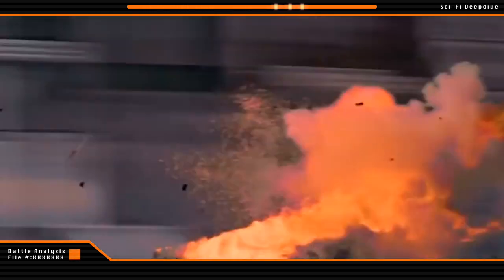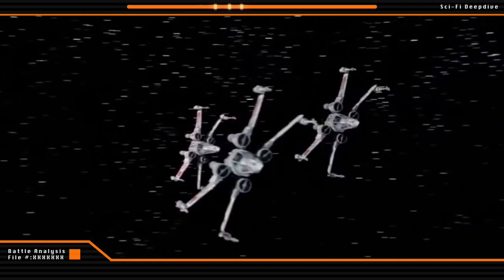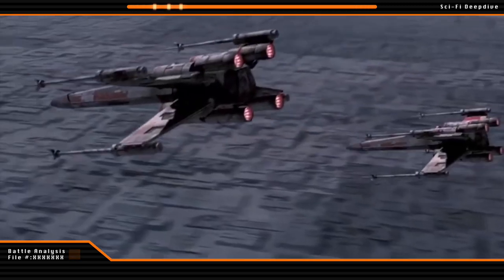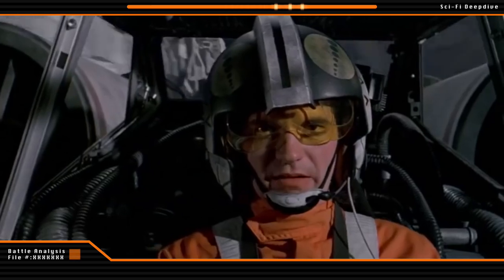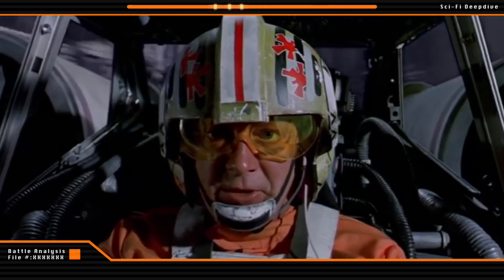With the elimination of the first flight of Y-Wings from Gold Squadron, the decision was made for a trio of X-Wings from Red Squadron to proceed into the trench next. This flight consisted of Red Leader Garvan Drees, Red 10 Theron Nett, and Red 12, known as Puck Nako. While this trio began their attack run, the rest of Red Squadron, as well as Green Squadron and what remained of Gold Squadron, kept the TIE Fighters busy over the trench.